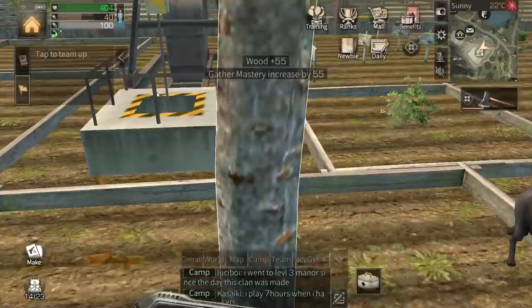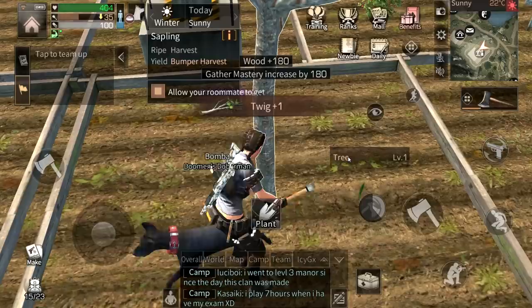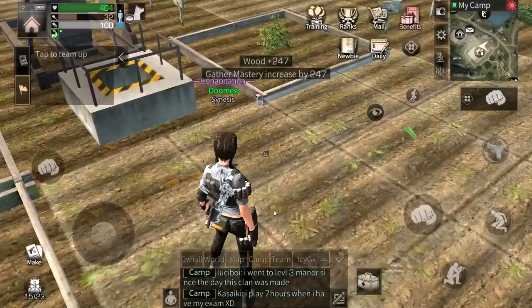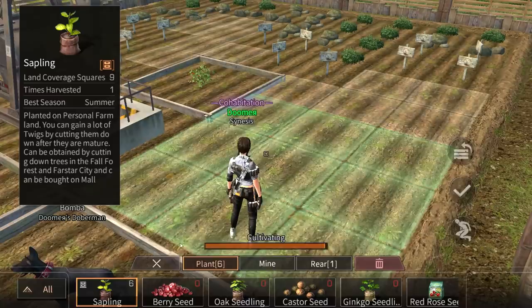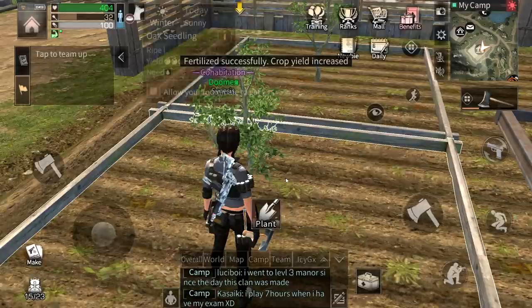If you sell stuff on the market and just grind for gold, you'll be able to get gold pretty fast. I need one more gathering level and then I'll be able to craft a fire axe — a level three tool. At level 19 I'll be able to make a level three pickaxe, which is great. Trees done chopping — let's plant another one and fertilize.